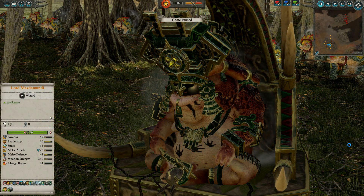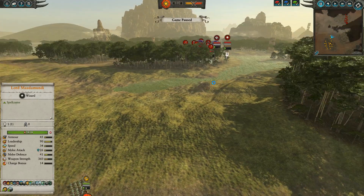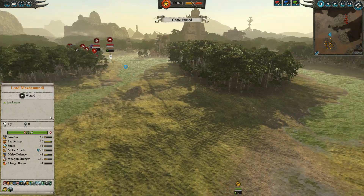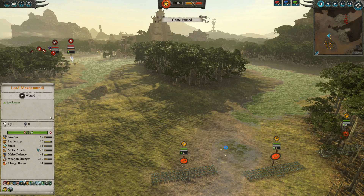Howdy howdy! SueDevil here and welcome to Game 4 of Shadow's Winter Tournament. In this game I'm going to be playing the Lizardmen against Black Phillip's High Elves. Before we get going I'll talk a little bit about my opponent. Black Phillip is actually a character that is the devil in the form of a black goat in the movie The Witch, which is really cool.